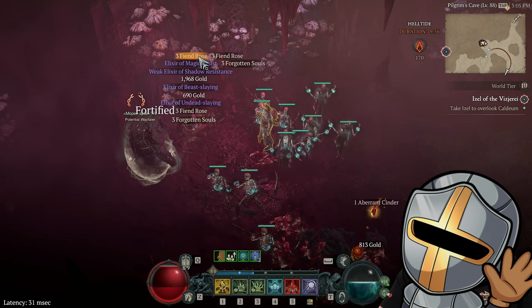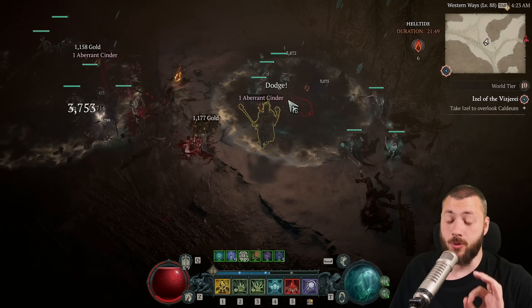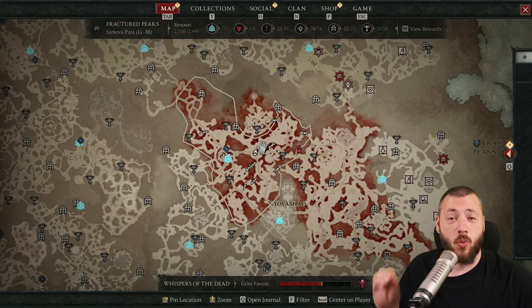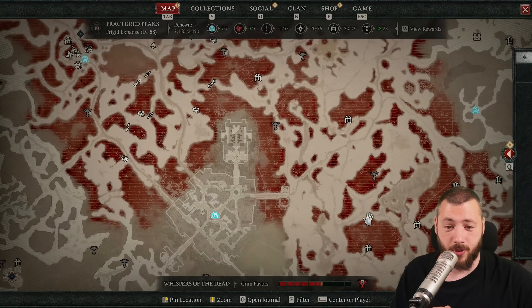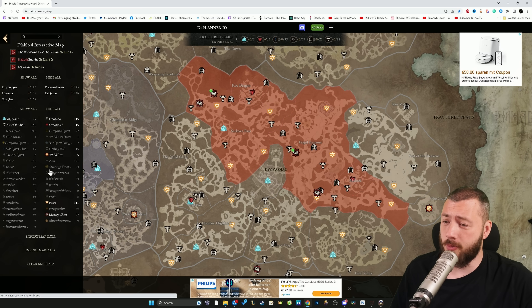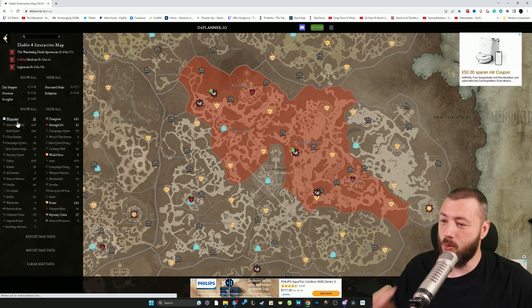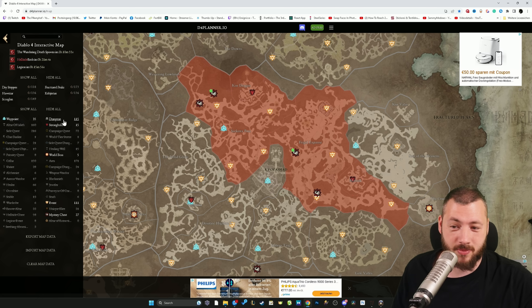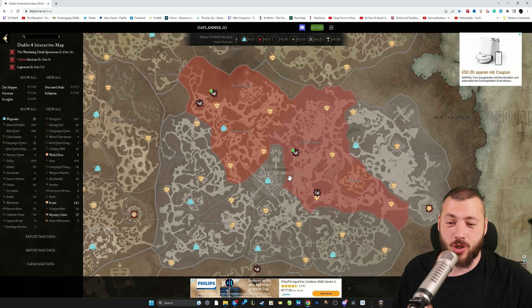There is one chest per area in a helltide that is hidden. It's called the Chest of Mysteries, and it needs 175 cinders to unlock. It is not visible — it's hidden. But there's a website called d4planner.io, which I use for my Altars of Lilith, waypoints, and other shenanigans. It actually shows the active Chests of Mysteries.